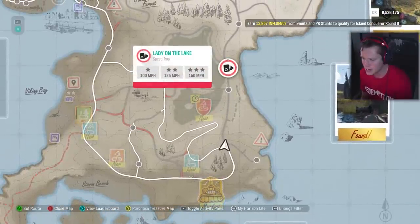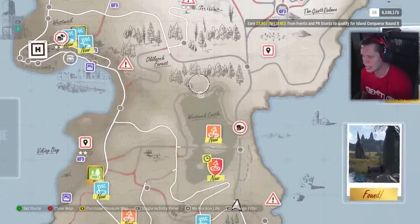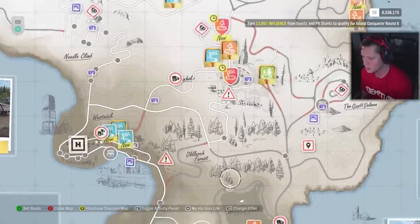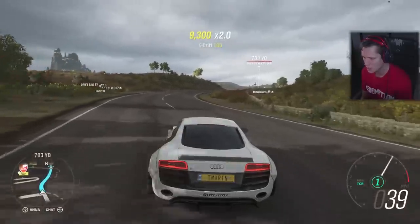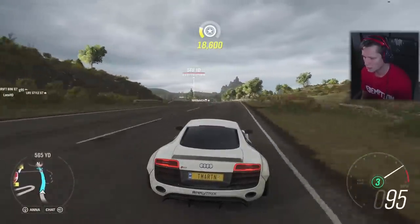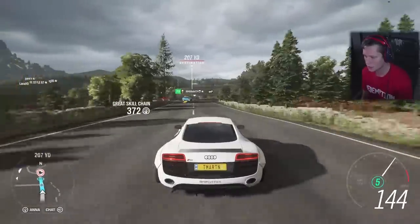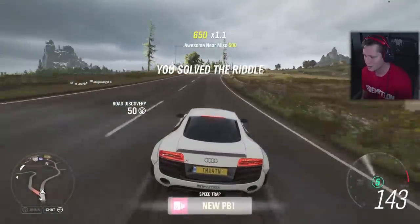This one right here is called the Lady on the Lake. We've got kind of like, this is more of a lake here. These are more of like old ruins and stuff. We have this speed trap here and this one literally says lake, so I think it's going to be this one. We're just going to set this up. 150 miles an hour is going to give us the three star. We should have enough lead up to it — this is pretty much just a straight shot all the way there. You have arrived at your destination. We solved the riddle. Let's go baby.